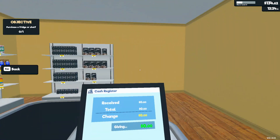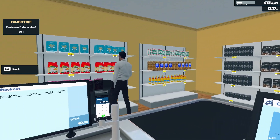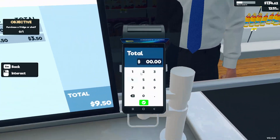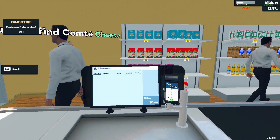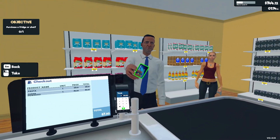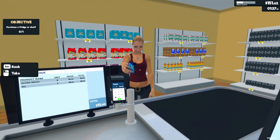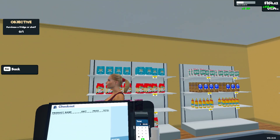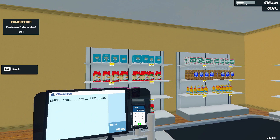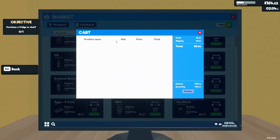Hey ma'am, come over here, we got some fresh new products. Some tea and coffee on the back wall if you want any. The tea's on sale. We're at $144 — maybe we can get that fridge. $7.50. Thank you, come again. 40 bucks. 35 bucks short. Let's go ahead and prepare that order — cart, furniture, fridge A.